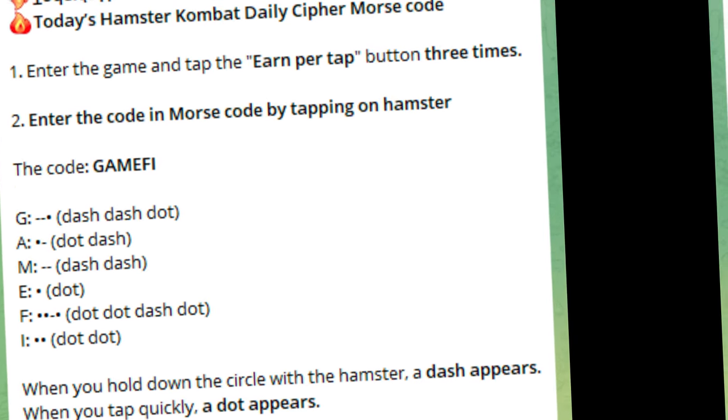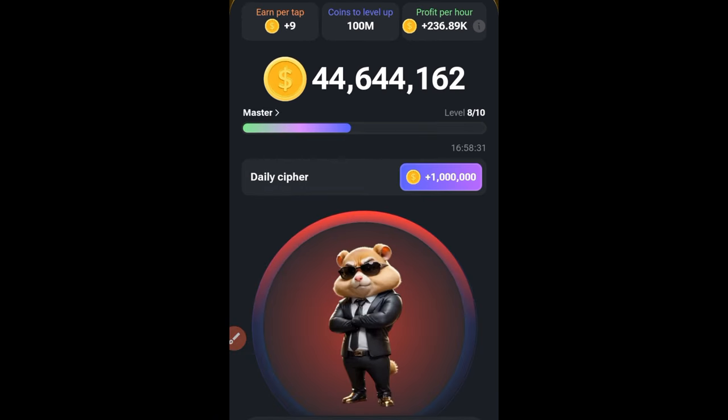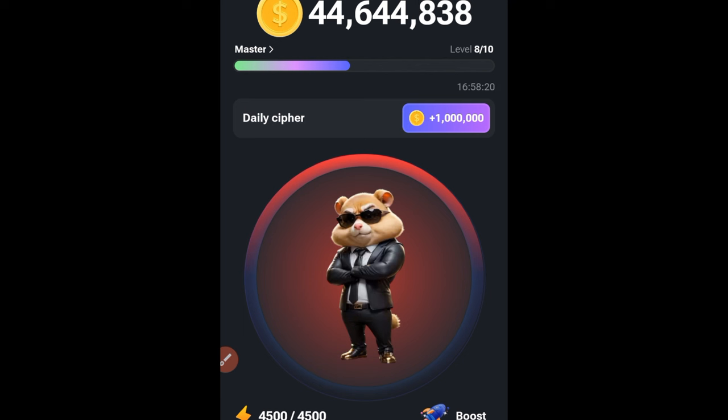To be able to do that, first you want to go to the earn/pay tab and click on it three times — one, two, three — and this changes to red.